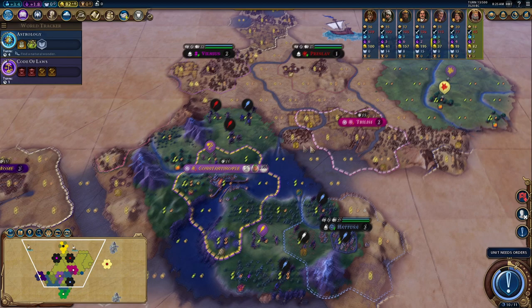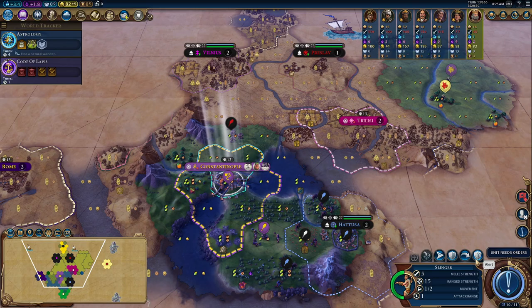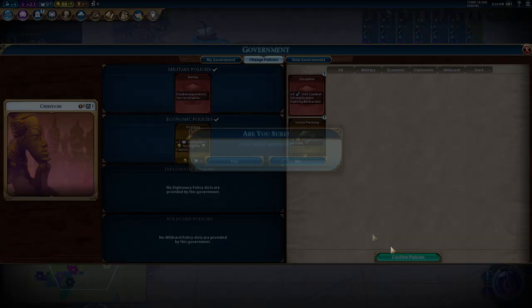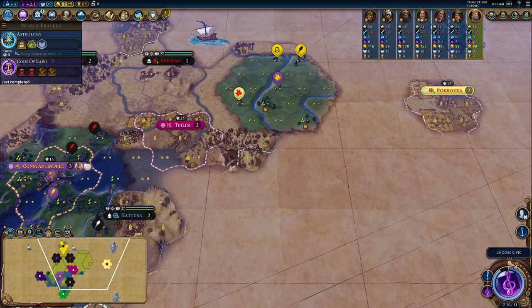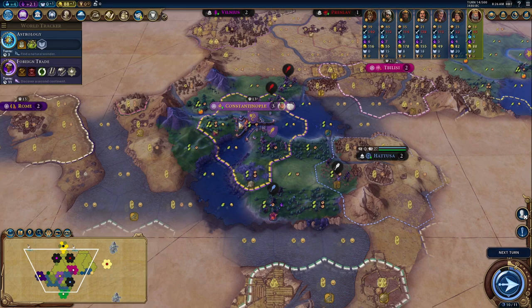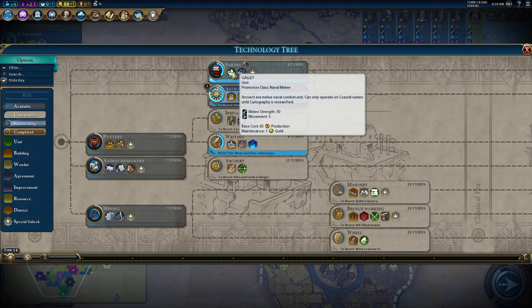I don't think I'm going to be making friends with many people this game. This is going to be an absolute reforming-the-empire Byzantium smash game. There are no barbarians in Europe — there is literally nowhere for them to even appear. It's hilarious. I'm also going to go maritime industries — Cairo and Rome are both on the coast, and early game people forget how strong the galley is.